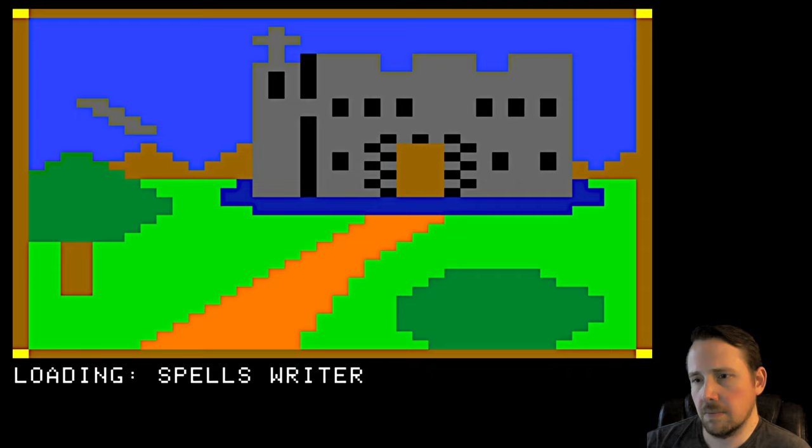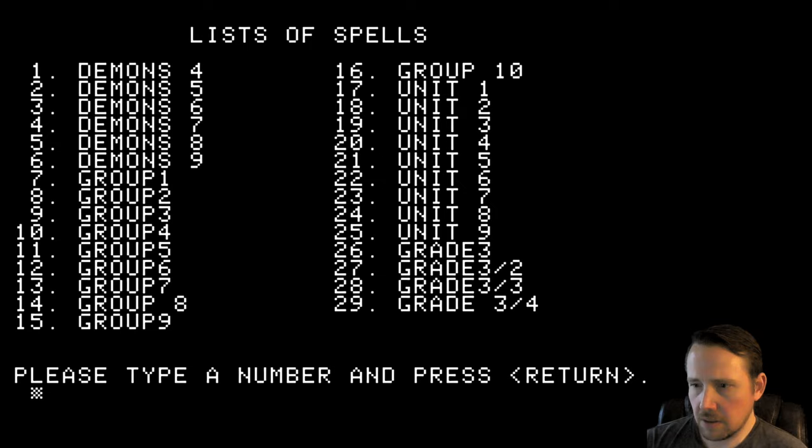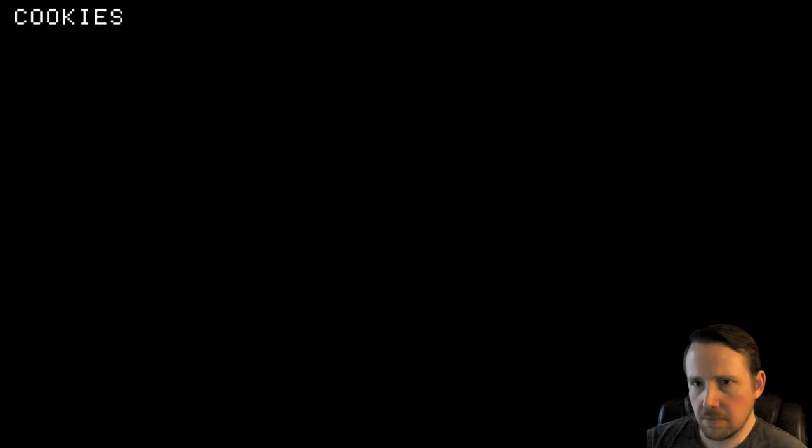I want to check out Spells Writer real quick. Let it load up here. Alright, yeah — so you can enter new lists, view lists, see a list of file names, or print lists. Let's check out list 29: cookies, moving, movie, egg, ended, yell, spent, singing, standing, later. So yeah, you can modify those lists if you want. I'm not sure if all of those are stock, but I think that's gonna do it here for Magic Spells on Wazaday. If you like edutainment titles for the Apple II like this, go ahead and subscribe and I'll see you tomorrow for our next Wazaday.